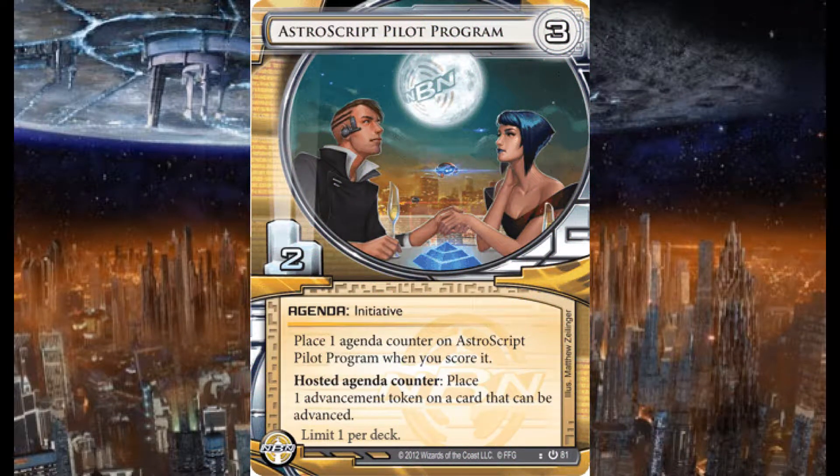I'm running one Astroscript Pilot Program — you can only have one in a deck. It is a 3/2 agenda. When you score it, place an agenda counter on Astroscript Pilot Program. The hosted agenda counter lets you place an advancement token on a card that can be advanced.